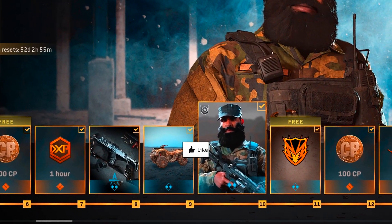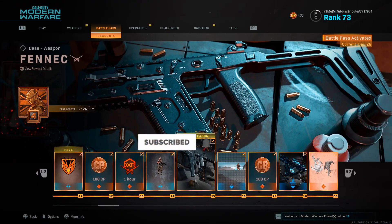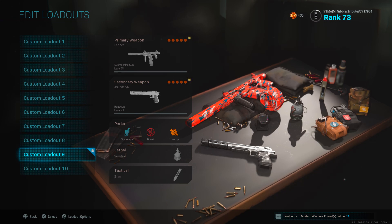In case you don't know, the Fennec is the new SMG in Modern Warfare which you can unlock at tier 15 in the new Season 4 Battle Pass. I'm just going to get straight into my class setup for the weapon and how you can actually make it overpowered. Make sure you drop a like if you enjoy, and subscribe with notifications on if you want to see more videos like this.